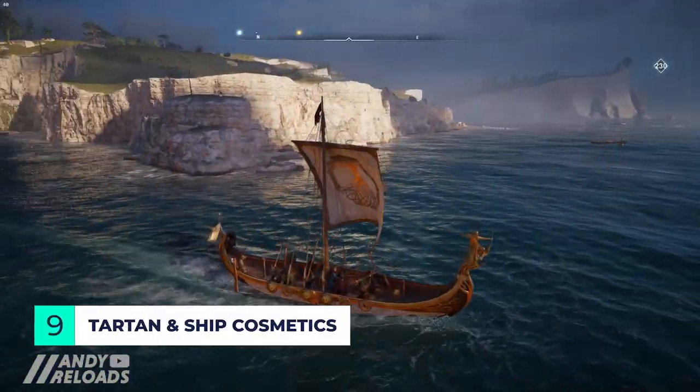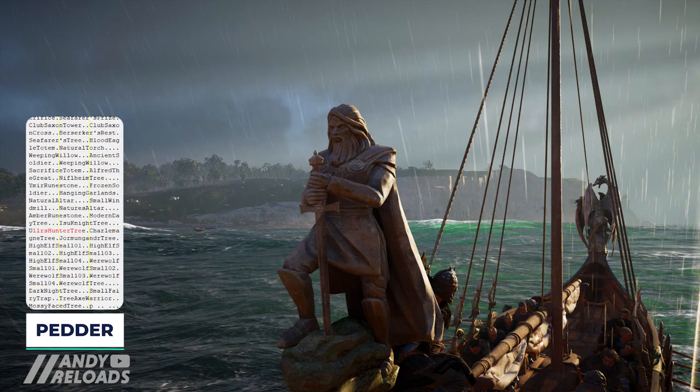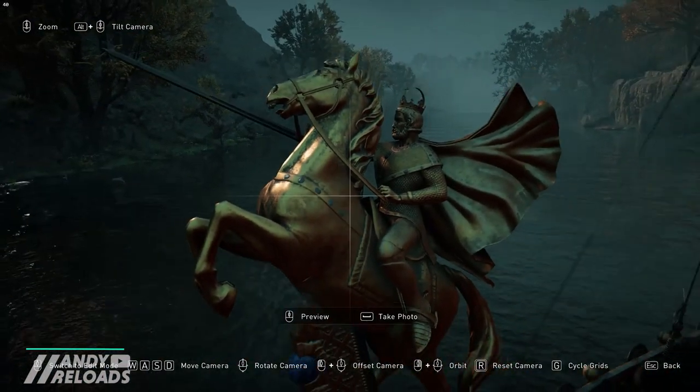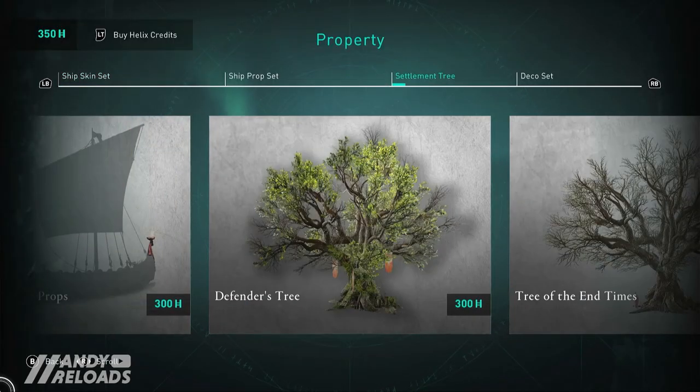In our last leaked video we came across a lot of ship cosmetics, and they do indeed have names: Ulla's Hunter, Knights of the Round Table, the Modern Scheme, the High Elf Scheme, the Werewolf Scheme, the Charlemagne and the Knight Isu schemes. They're all located in an area alongside other settlement cosmetics and weapons, so it looks like these will be part of a big pack offered in the Helix store.